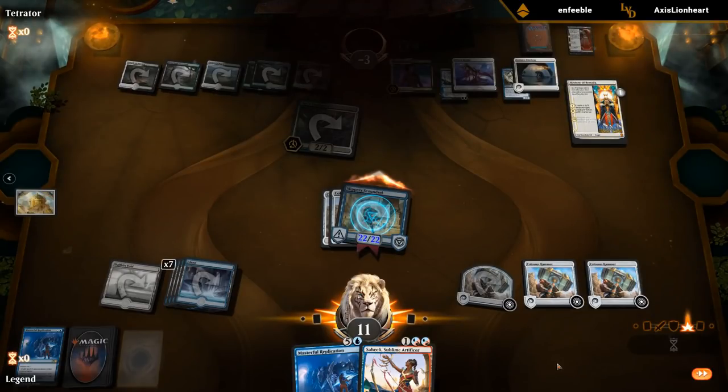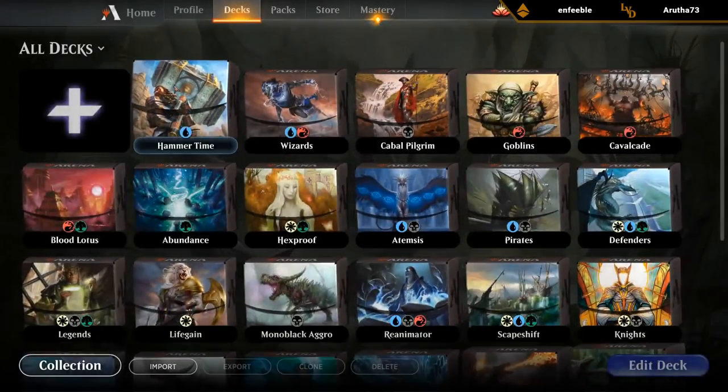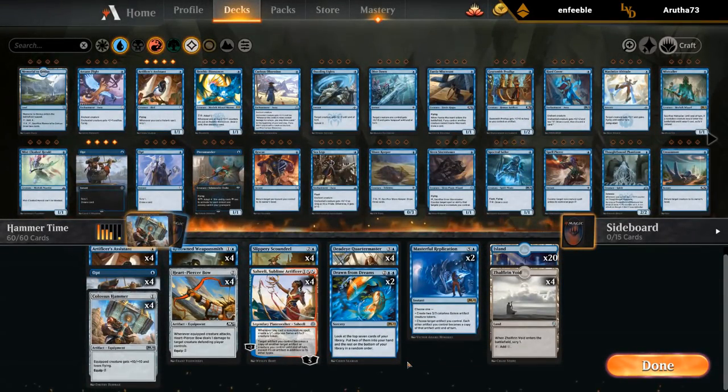Playing against a deck that doesn't kill us on turn five is a nice change of pace. So in conclusion — hammer time. Could make a case for playing additional copies of Masterful Replication. Could try and fit in some interaction — maybe counterspells or bounce spells. Could add some more cheap card draw like Chart a Course, but it doesn't seem amazing here since we're not really enabling it outside of the Assistant, which usually dies right away. The Quartermaster has been pretty good, Scoundrel has been impressive, and the Weaponsmith is also a pretty important piece of the puzzle. I think that's going to do it for Hammer Time for now.